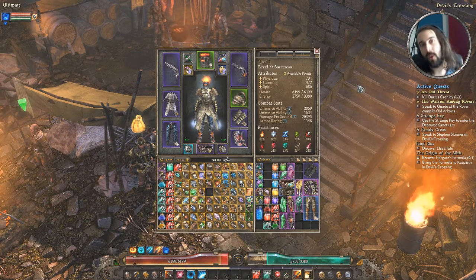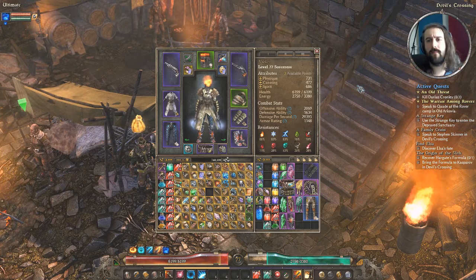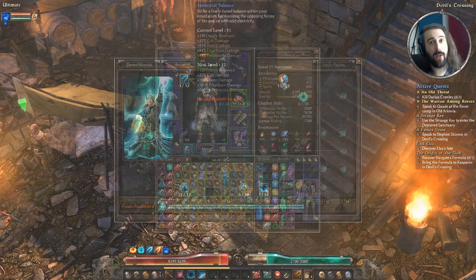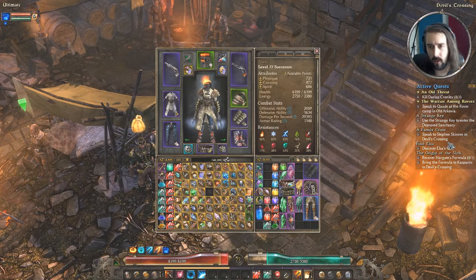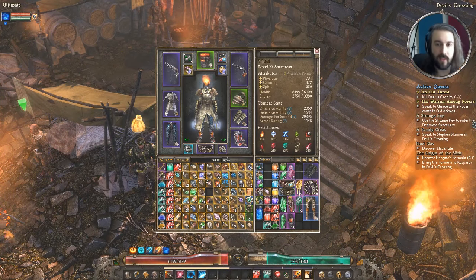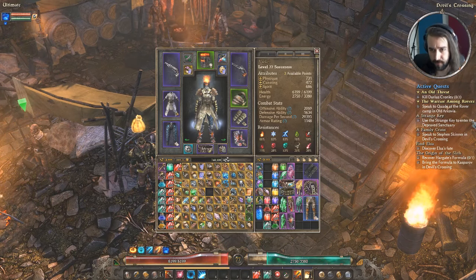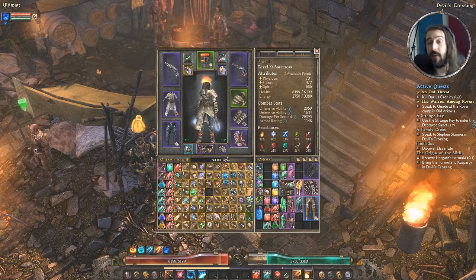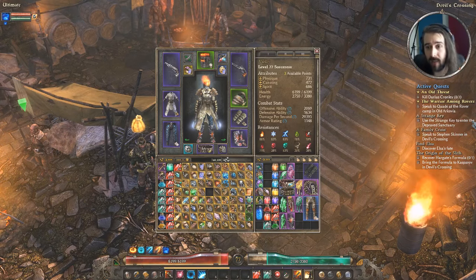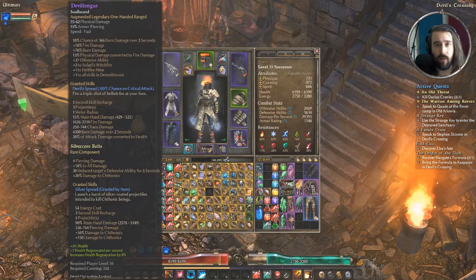Attack speed is really really nice — the faster you shoot your guns, the more damage you do. Offensive ability is also key because this is a crit damage focused build — the more you crit the more Elemental Balance bonus you trigger and the higher your overall damage. Defensively it's the same sort of thing — try to crank up your health as much as you can since you won't get much from either mastery, keep defensive ability up as best you can, and maintain all your resistances. We'll start with the weapons and work our way around.